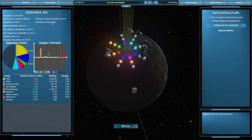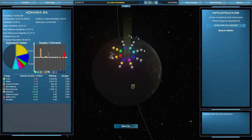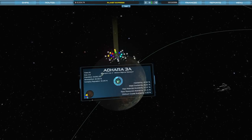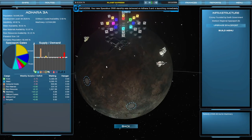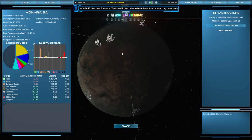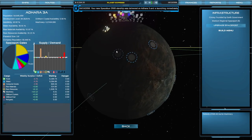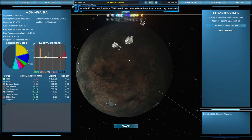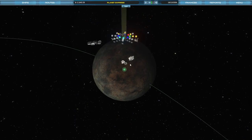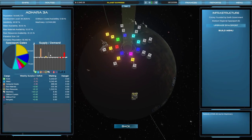We have nearly met our machinery demand here, and our development level is at 84, so we're nearly ready to start branching out, I think. I have purchased a rare resource mine as well as a machinery one on the planet. Those are actually both mine - I don't know why they're showing up as red. They look very red, but those are mine. So we're nearly there for the manufacturing.